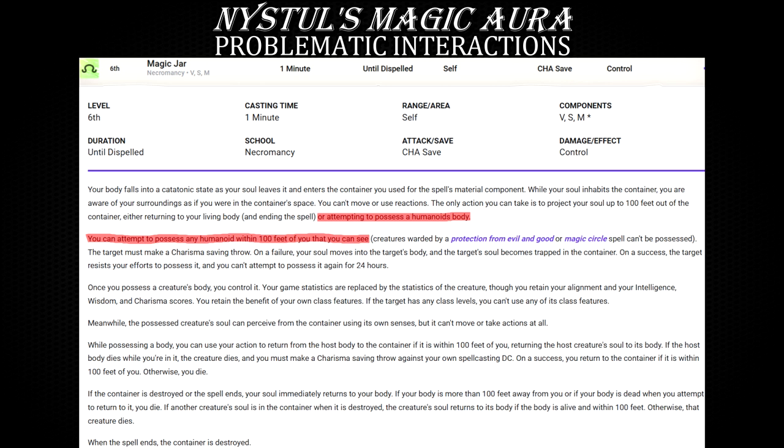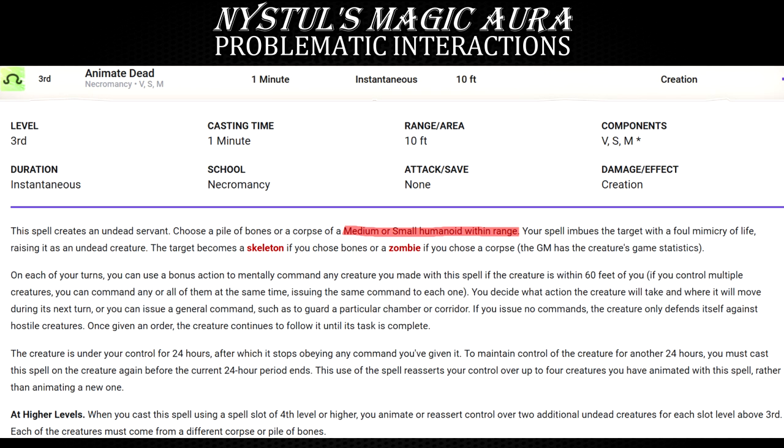Magic Jar isn't even the only culprit here. What about Animate Dead? Another spell dear to all lich lovers out there. While the interaction is probably highly unlikely, it isn't impossible. In fact, it's likely to occur if the DM uses Nistul's Magic Aura to mess with creature types and one of the players is using Animate Dead to make an army of undead minions.